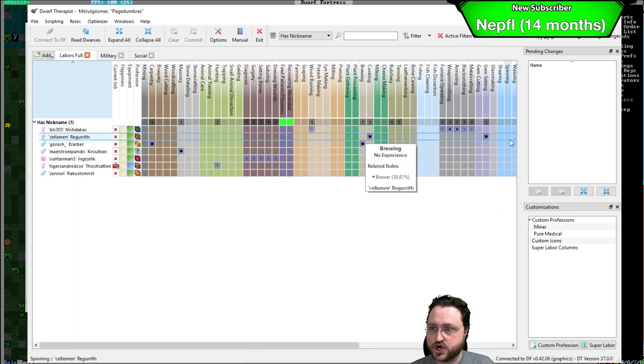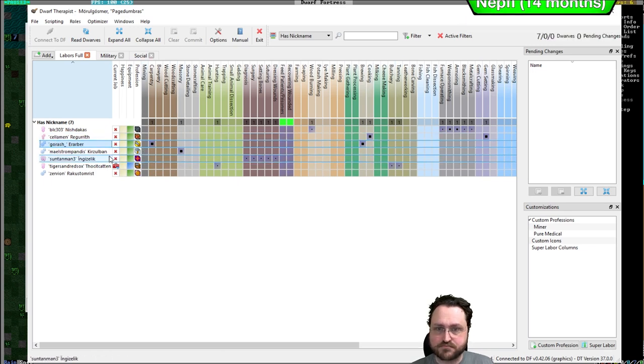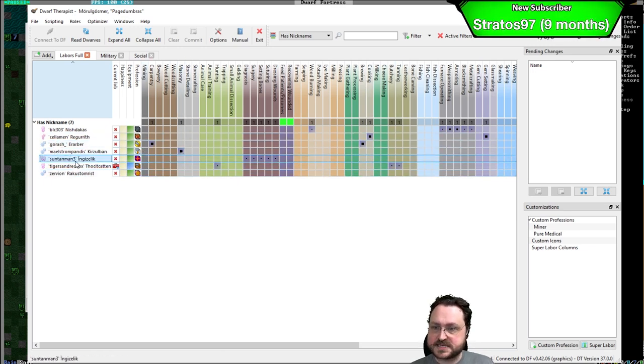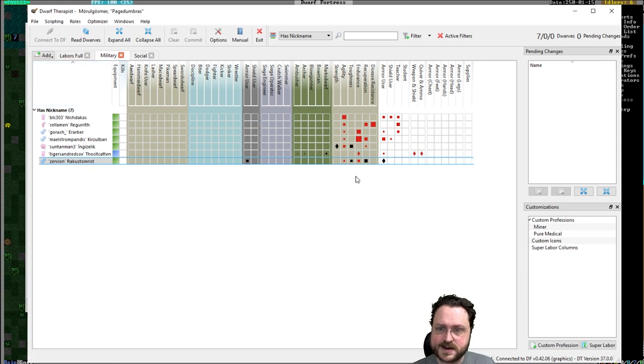We've got Seliman, who is our cook and gem setter. We've got Gorash, who is our carpenter and brewer. We've got Maelstrom Pandish, who is our stonemason. We've got Suntan Man, who is our doctor. Tigers and Red Sox is actually going to be our hunter. And Zervayan, who has no skills listed there, but under military is actually a pretty good armor user and is going to be another military dwarf.